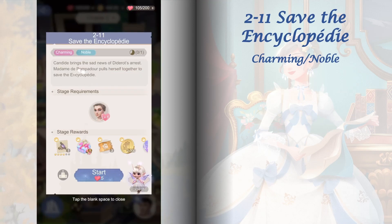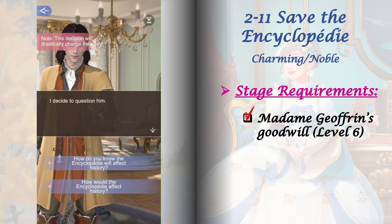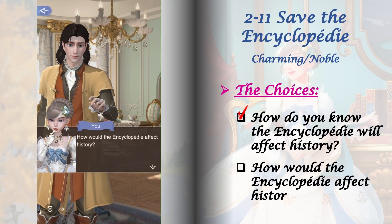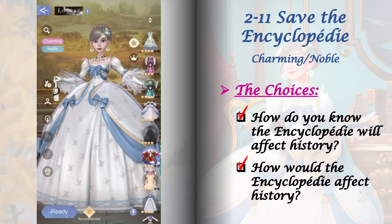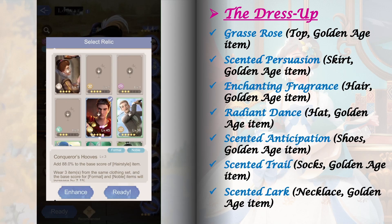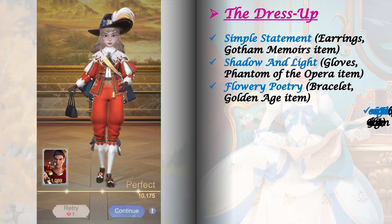Stage 2-11 requires Madam Joffrin's goodwill raised to level 6. This stage has just one set of choices, and although they don't affect future stages, choosing 'How would the encyclopedia affect history' is essential to unlock a path in the flow chart later. Here are the items I used to get a perfect score in the dress up. For the relic, I'm using Caesar level 45.